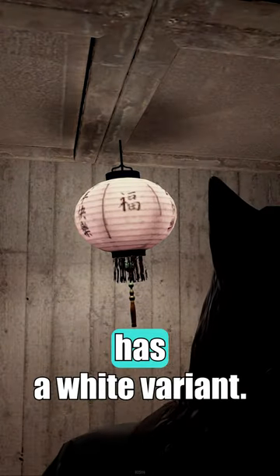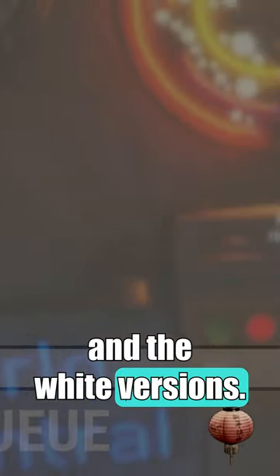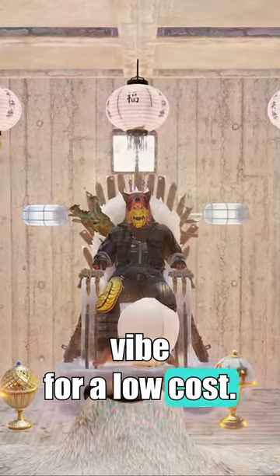You may not have noticed the Chinese lantern now has a white variant. As long as you own one, you can craft both the red and the white versions. Remember, these lanterns only burn 6 low grade per hour, so you can get a nice vibe for a low cost.